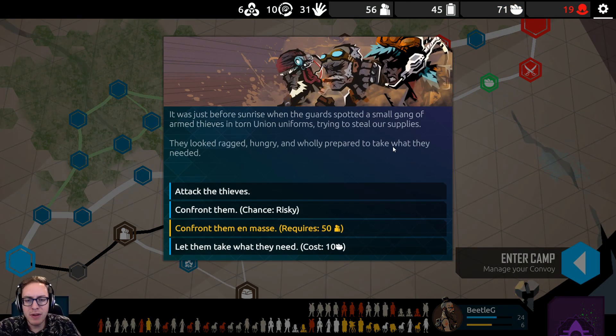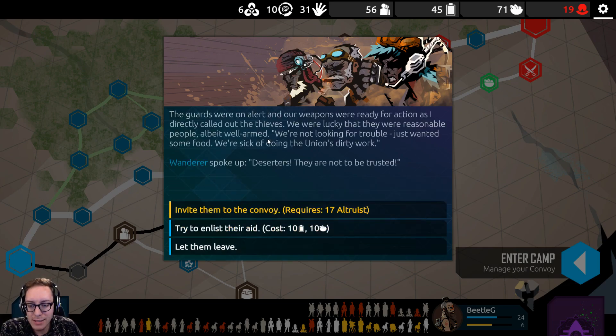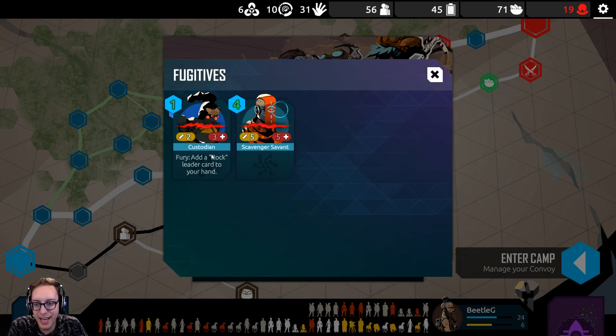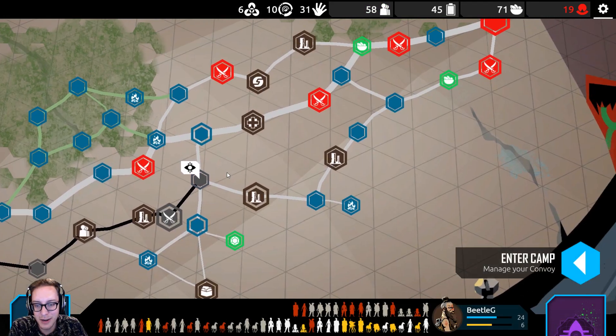It was just before sunrise when the guards spotted a small gang of armed thieves. Confront them en masse. The guards were on high alert and our weapons were ready as I directly called out to the thieves. We were lucky that they were reasonable people, albeit well-armed. 'We're not looking for trouble — just wanted some food. We're sick of doing the Union's dirty work.' Deserters! They are not to be trusted. Invite them to the convoy. Oh yeah, another custodian — we've got custodian.deck going, it's going to be great.